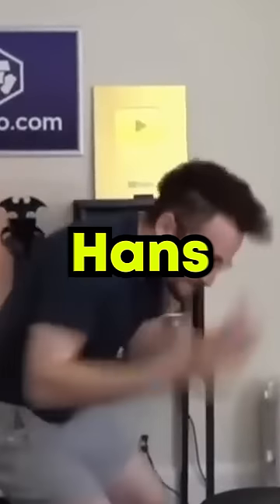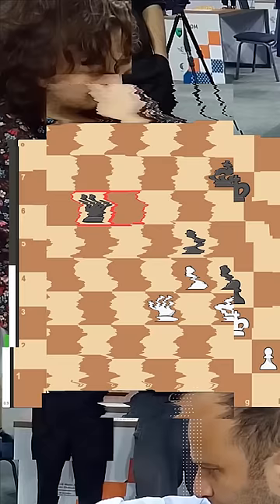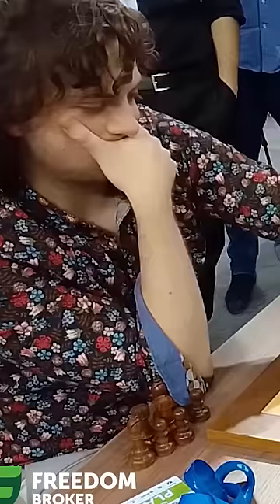Have you ever seen Hans Niemann blunder? Well, here's a queen and pawn endgame in which Hans' opponent, Kupadadze, misses queen G5, allowing Hans to pick up not only one, but two of Kupadadze's pawns. We see Hans getting a little excited after Kupadadze's blunder, but little did he know this was all about to backfire.